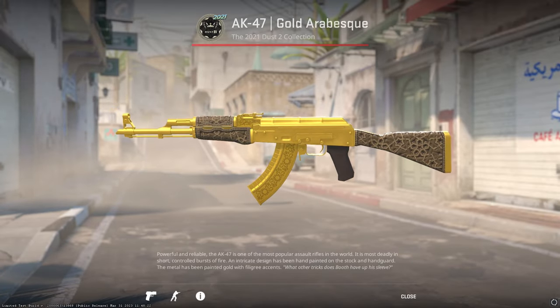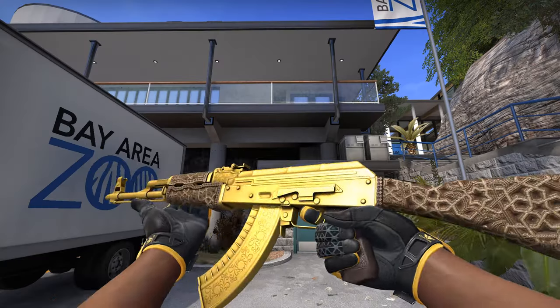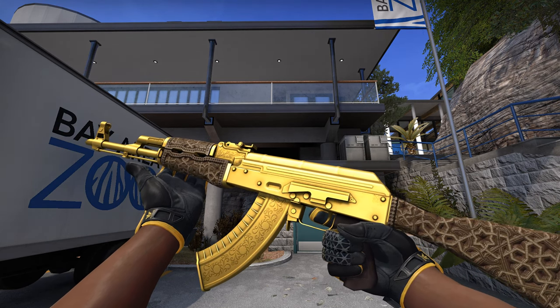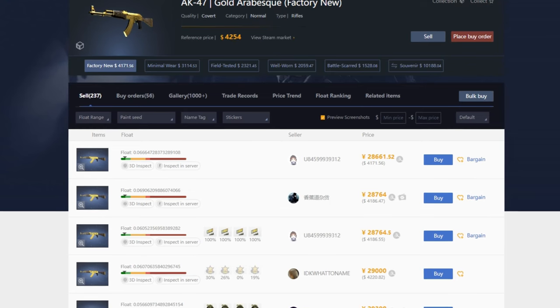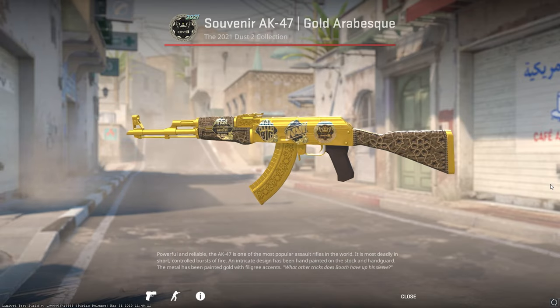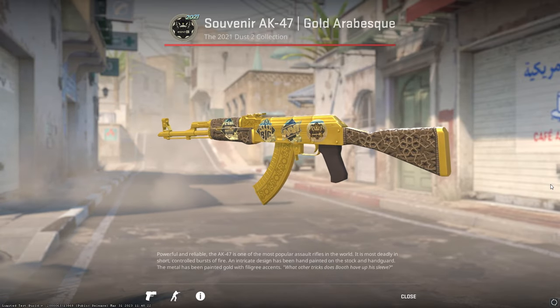The AK Gold Arabesque is probably one of the most hyped skins in CS2. The price of the normal version increased from around $1,700 to almost $4,200 in just a few weeks, and the souvenir version doubled in price as well and is now worth around $10,000, which is unbelievable.